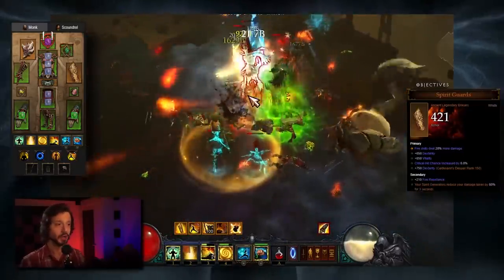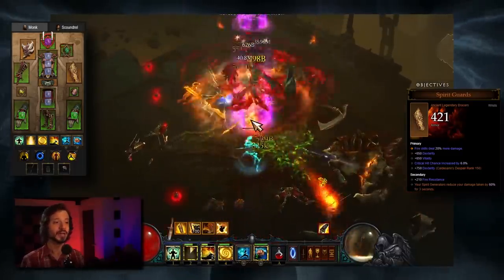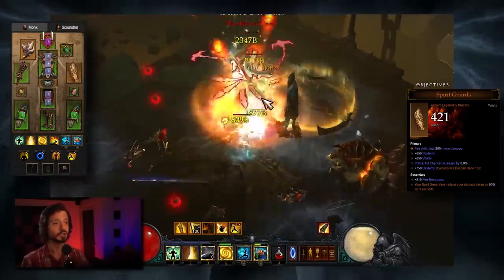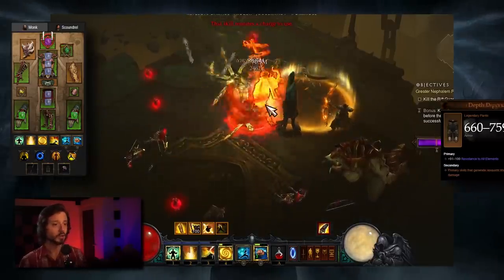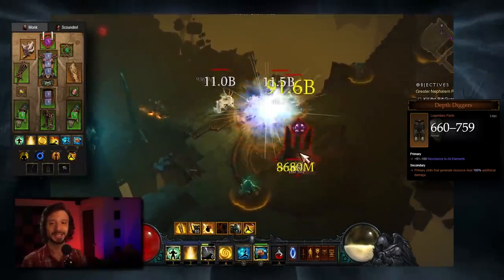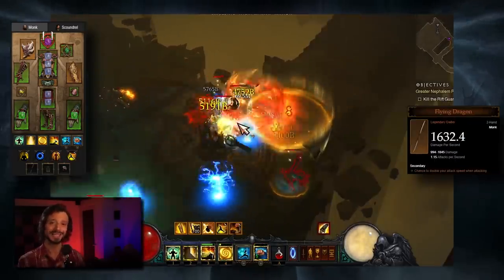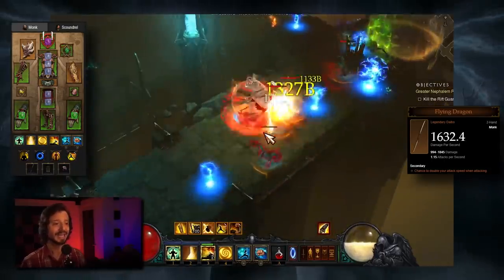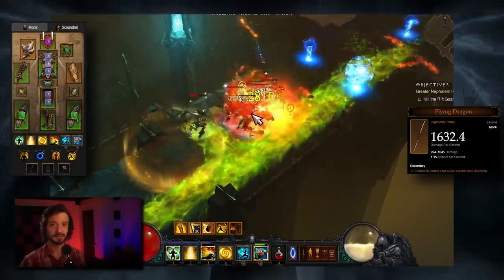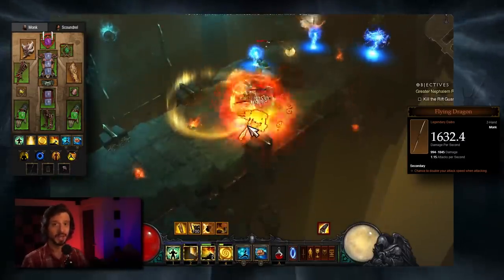We'll equip Spirit Guards as our Bracers — a very important defensive item. Your Spirit Generators reduce your damage taken by 60% for 3 seconds. We are spamming fists all over the place, so we should always have this buff up. In our cube, we'll want to equip Depth Diggers: your primary skills that generate resource deal 100% additional damage — double damage to our Spirit Generators. We'll also cube the Flying Dragon: a chance to double your attack speed when attacking, specifically a 4% chance to double your attack speed for 7 seconds. We'll be throwing fists so quickly that we should benefit from this most of the time when we're in our window.